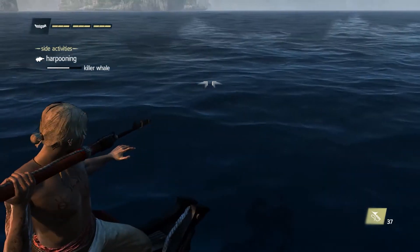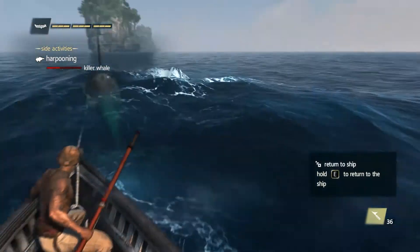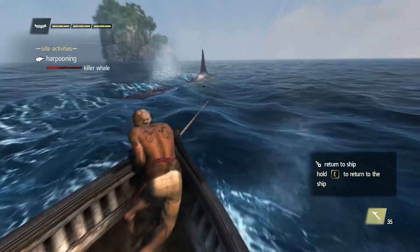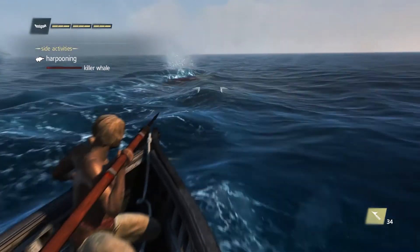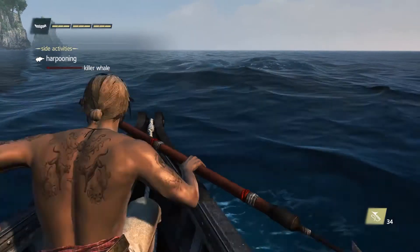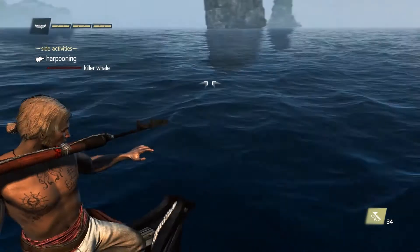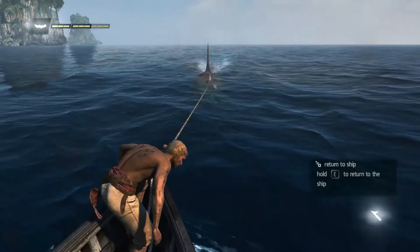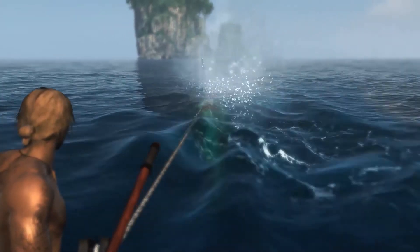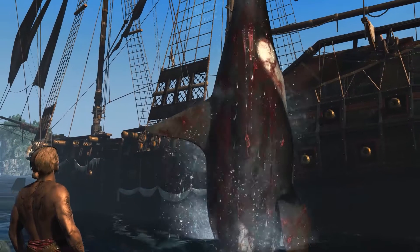The killer whale often will just come straight at you. You'll see that wave from behind them, and if you can get them while they're doing that you're going to take off a lot of health. It jumps out of the water and then comes straight for you. So unlike some sharks or other whales, it doesn't do a whole lot of maneuvering that can make it hard to hit — it just charges right at you, so you can aim even when they're a little bit far away and still get them.